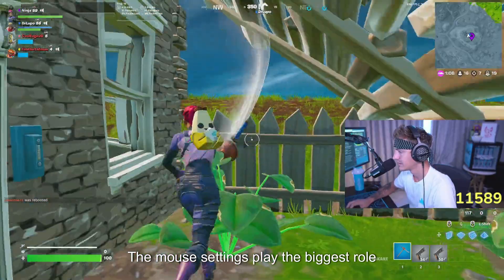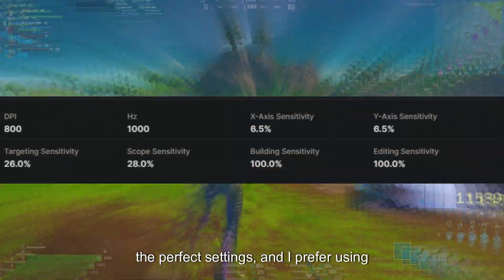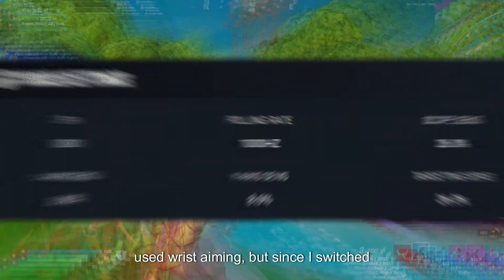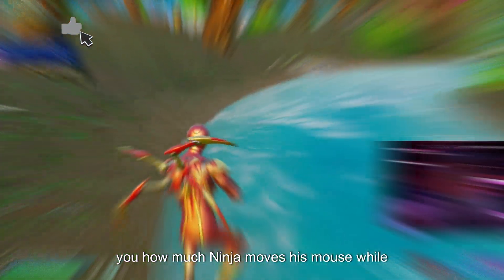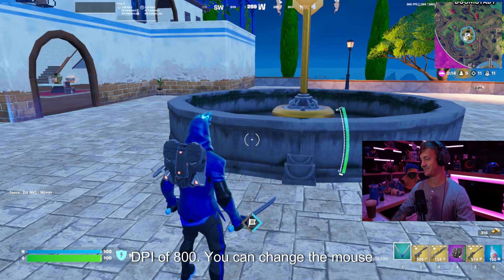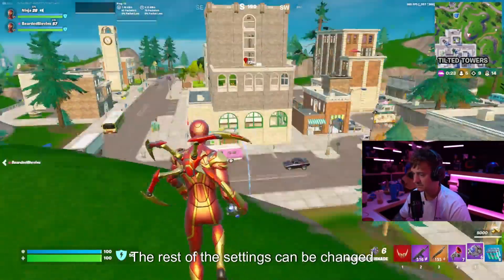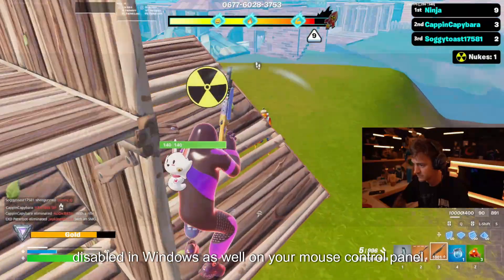Ninja's mouse settings: The mouse settings play the biggest role in your aiming and accuracy. Ninja uses optimal settings, and I prefer using the same settings. Earlier I used wrist aiming, but since I switched to arm aiming after watching Ninja play, my game improved a lot. I'll also show you how much Ninja moves his mouse while gaming later in this video. Most Fortnite pros, including Ninja, use a mouse DPI of 800. You can change the mouse DPI from the control panel of your mouse. The rest of the settings can be changed from the in-game Fortnite settings. Also make sure that mouse acceleration is disabled in Windows as well as on your mouse control panel.